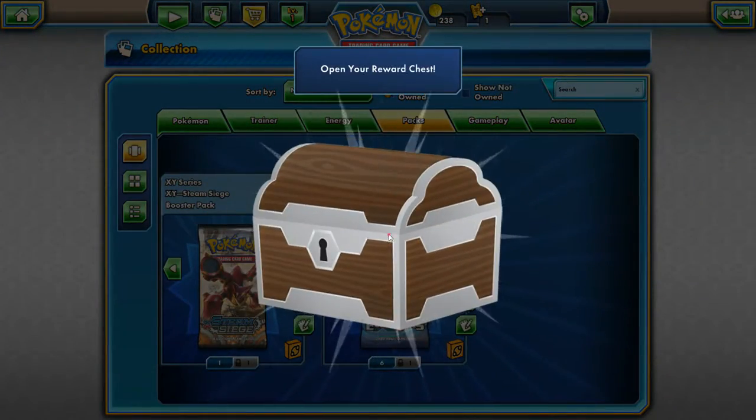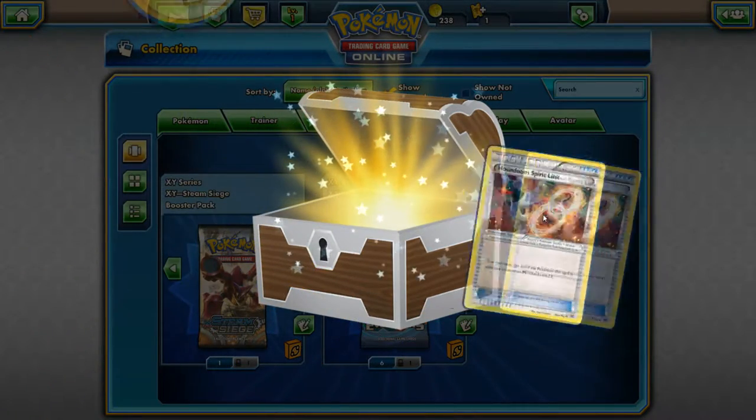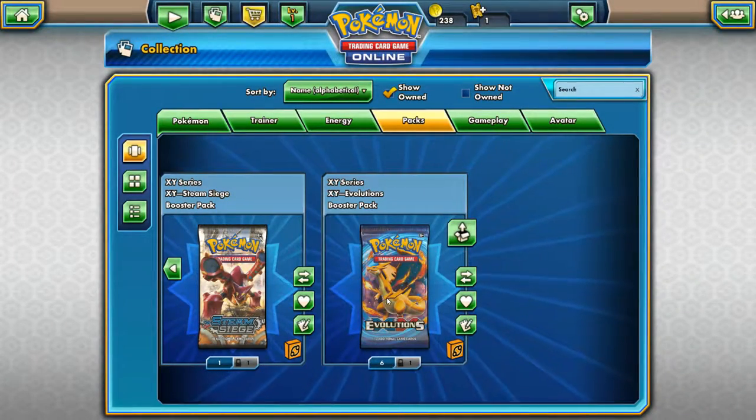Let's see what we have. We have five coins and a Houndoom Spirit Link card — not too bad to start. It's a decent card if I did have the Houndoom EX Mega, but I don't. Let's hope we can actually get one of those.